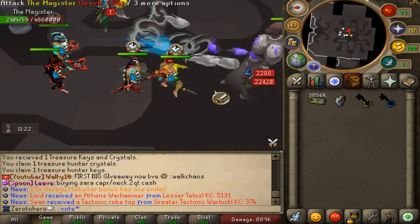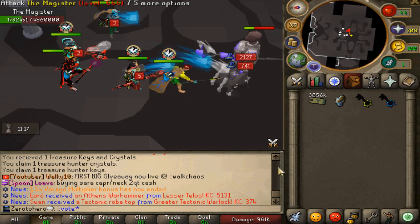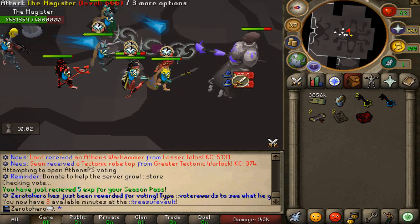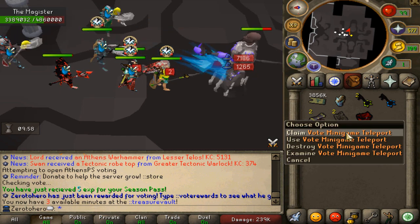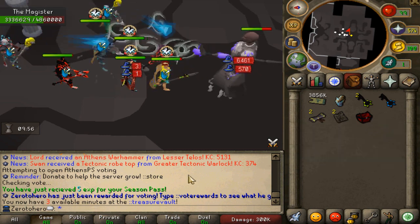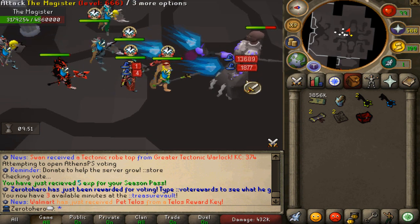One of the best money makers early on is definitely voting. It sounds very simple but it actually is great. Votes are selling for quite a bit of cash, and the vote minigame is fun to do. If you do get lucky on the vote chest you can pull something crazy from it.